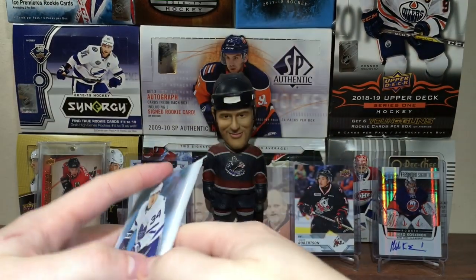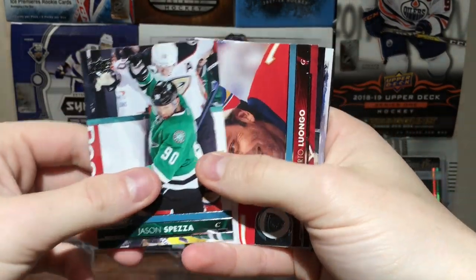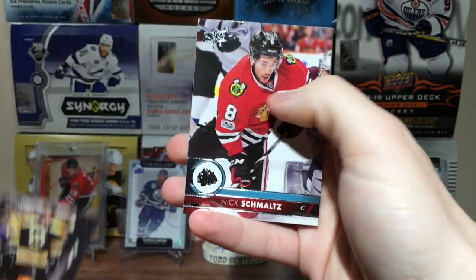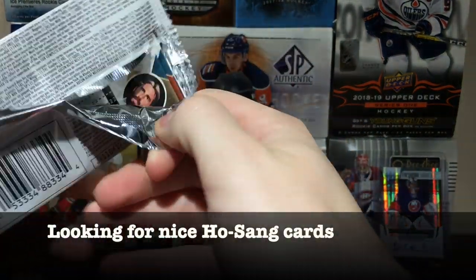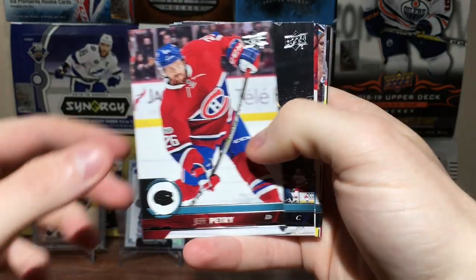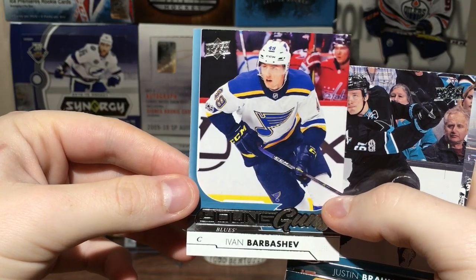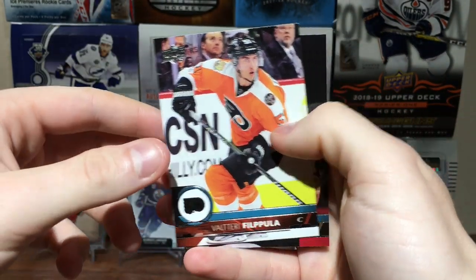On to 17-18 Series 1 — Boeser and Nico were in here as well, so let's try to get a Young Guns. You got Thomas Greiss, Jason Spezza, Roberto Luongo, Nikolaj Ehlers, Shining Stars, Sergei Bobrovsky, Eric Stahl, Torey Krug, Nick Schmaltz. The only reason I'd get more 17-18 product is Josh Ho-Sang and Alex Debrincat. Ian Cole, Jack Eichel base, Ivan Barbashev Young Guns — Stanley Cup champion, played a good role as a physical bottom-six guy for the Blues. Ivan Barbashev Young Guns — not too bad. Justin Braun, Derek Forbort, Valtteri Filppula, and Jason Garrison.